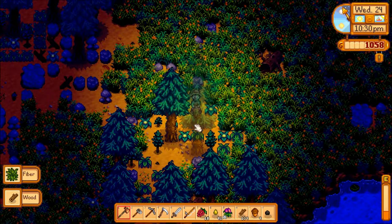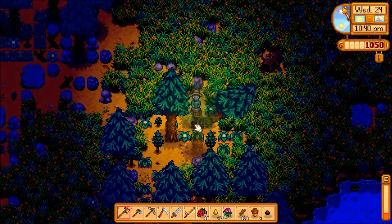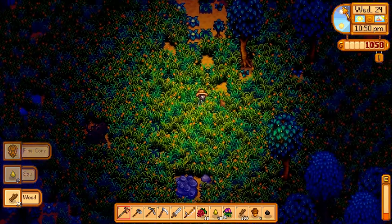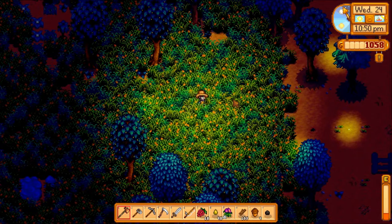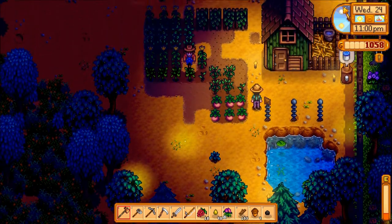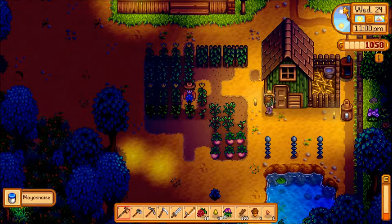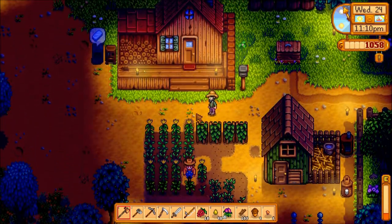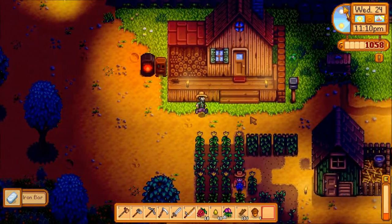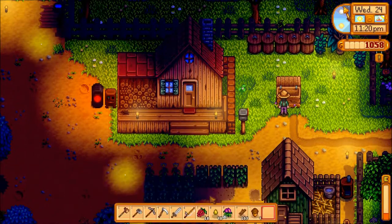Let's chop down one more tree and then we'll call it a night. That's pretty good — got a nice little chunk of wood out of that. 155 wood, that brings me up to over 200. I'll have to check after Robin builds my house to see how much another upgrade costs. There's my mayo. Let's get this copper smelting and then we'll be done. This has been a very productive day — I had a lot of good luck today, what with all the stuff I dug up out of the ground. Sell this mayonnaise. I don't have anything else worth selling.